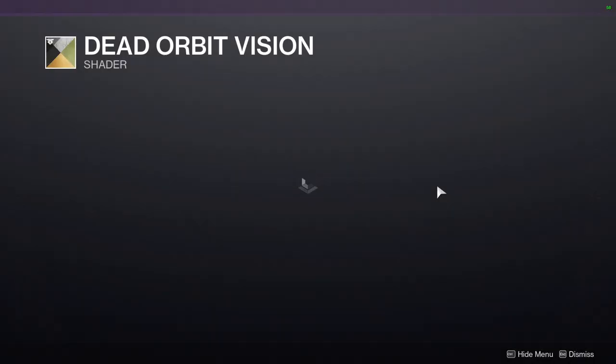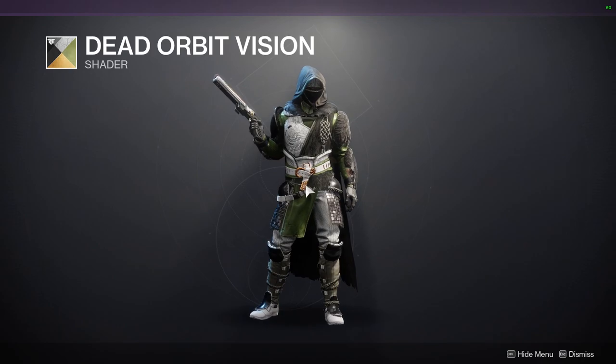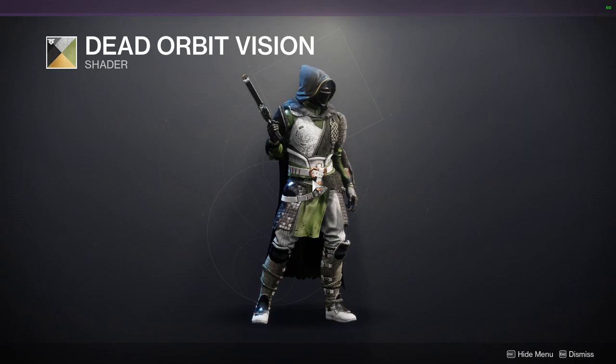And then Dead Orbit Vision, which is the Warmind shader. It's not the best, but it does have a really good gold as the off-color. So if you're interested in a gold that's completely different than any other gold in the game, definitely pick this one up — it has white, black, green, and gold.